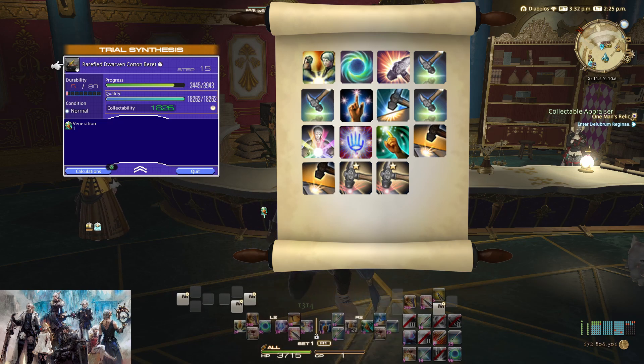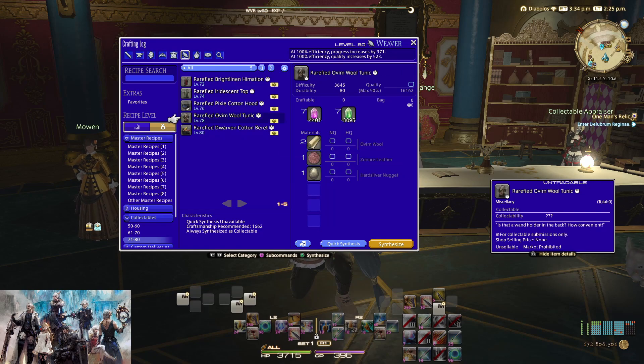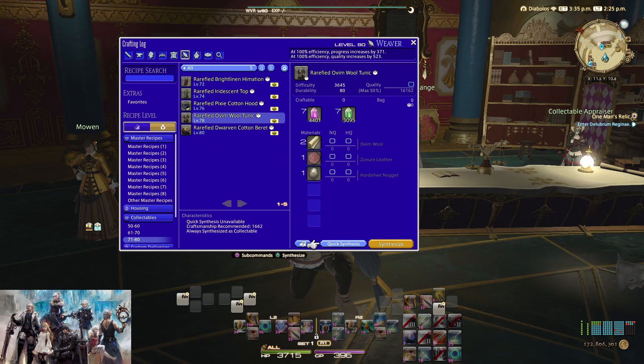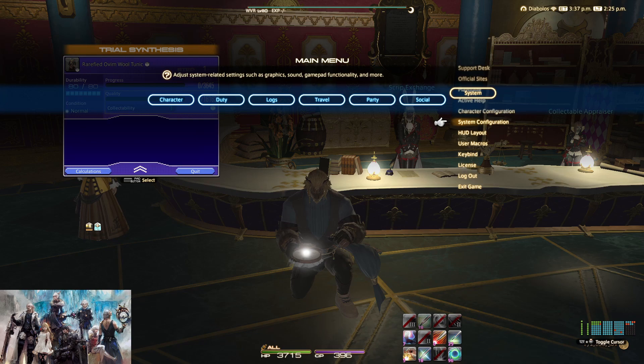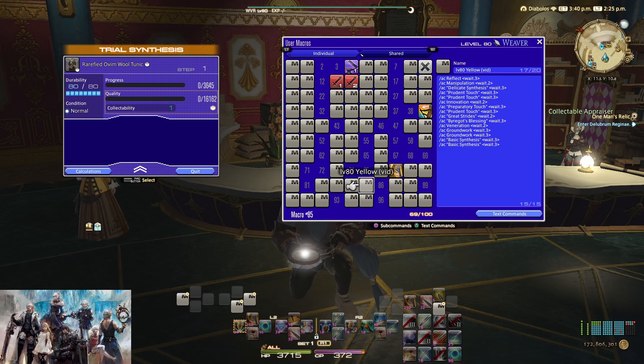And then you successfully made it. This also works for level 78 yellow script items. I'm going to do that here but this time I'm going to use the macro — I'll paste the macro in the description below — so I'll just execute the macro.